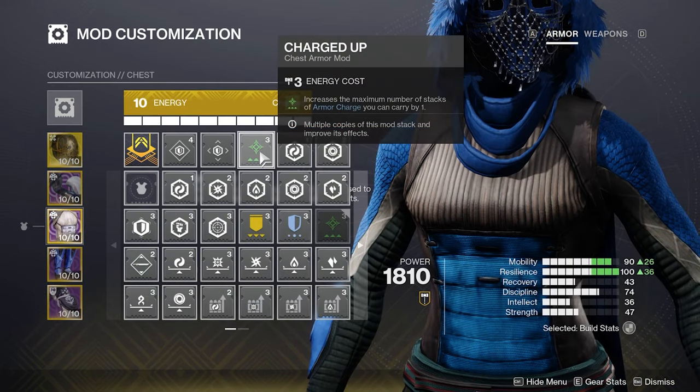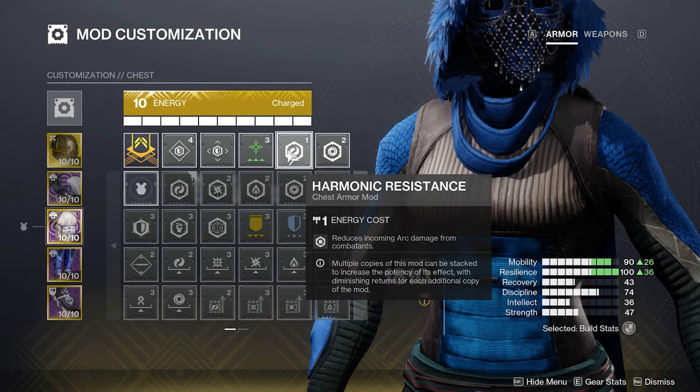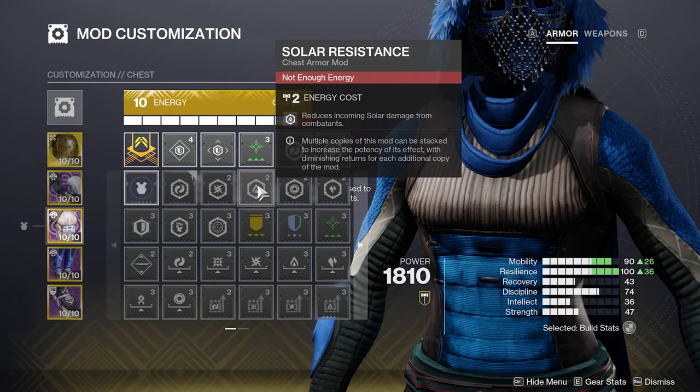For the chest, I run a copy of Charged Up so I can have one extra armor charge. Otherwise, you can run whatever resistance or reserve mod you need.